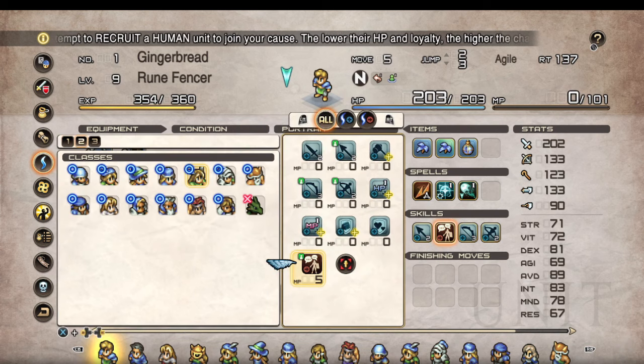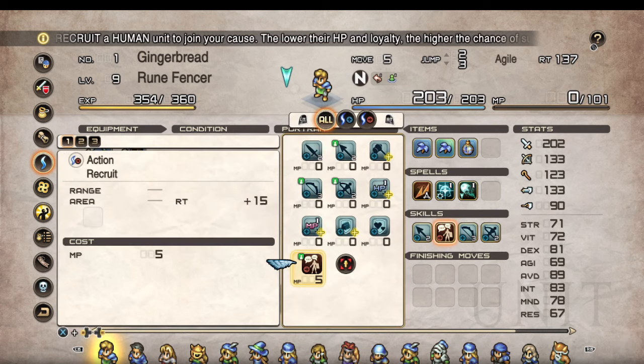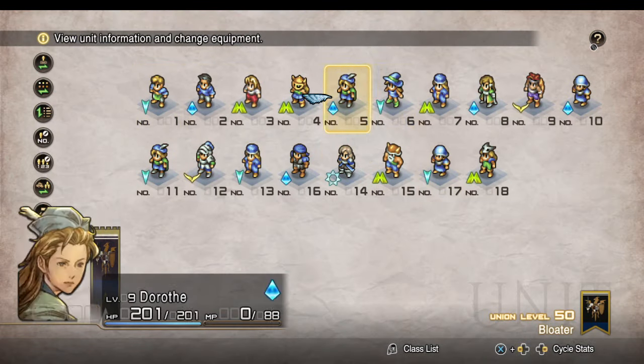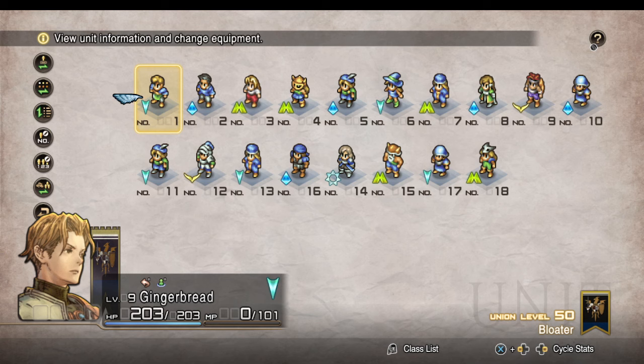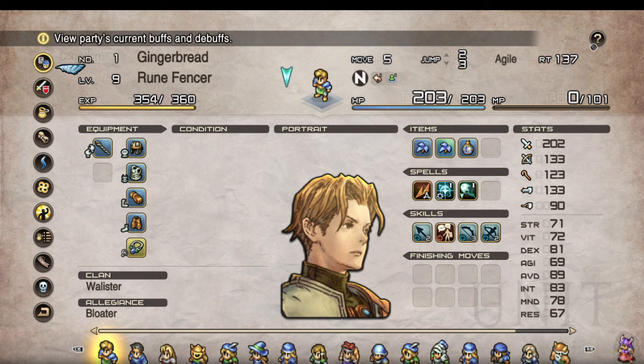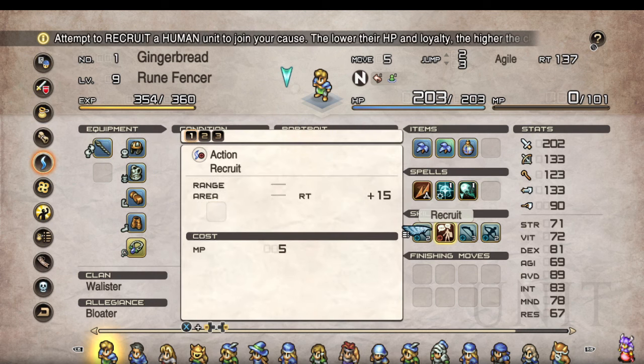For example, everybody got access to Recruit right off the bat. Having access to one of the most overpowered abilities in the game from the get-go makes Chapter One super easy. It wasn't exactly Palace of the Dead-level vision to begin with, but as far as skills go, I don't know about giving Recruit to everybody.